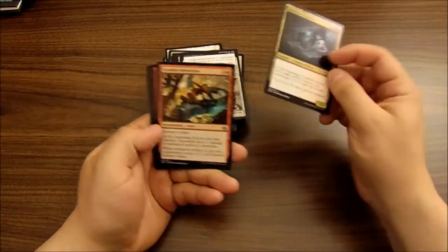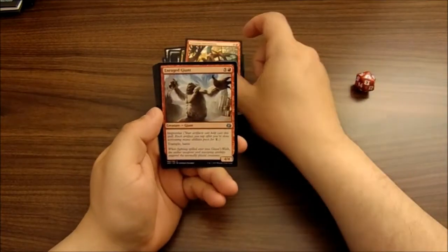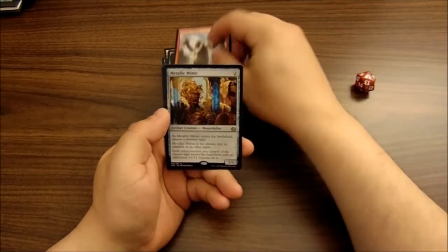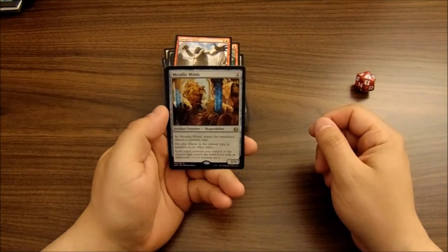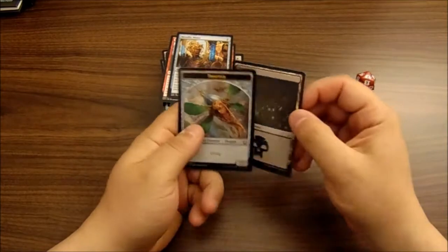We got a Wealthcast Engineer, a Gremlin Infestation, an Enraged Giant — one of my favorite improvise cards — and nice, size up to five or six of these, that's probably number seven, but Metallic Mimic — fits into any tribal deck, pretty sweet card — and a Swamp and a Thopter token.